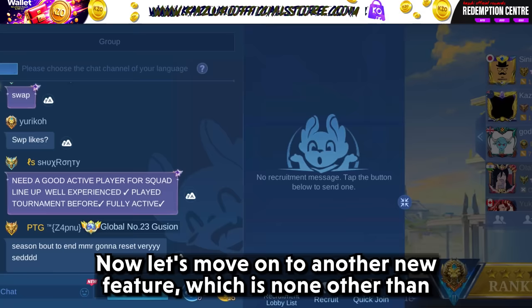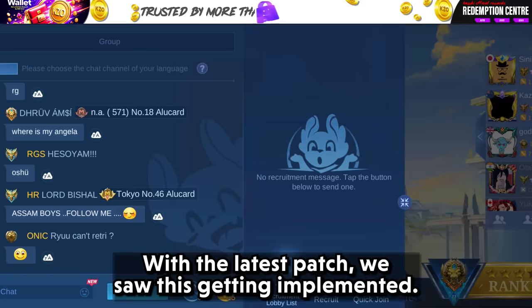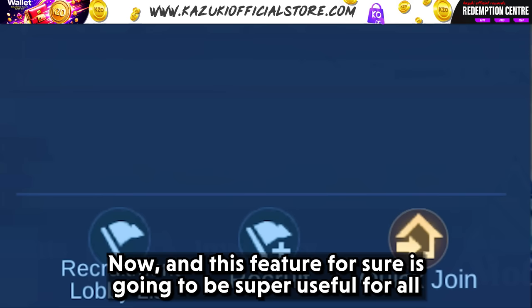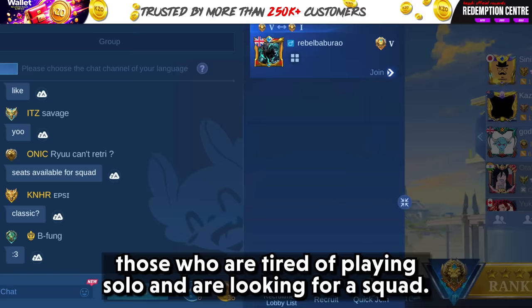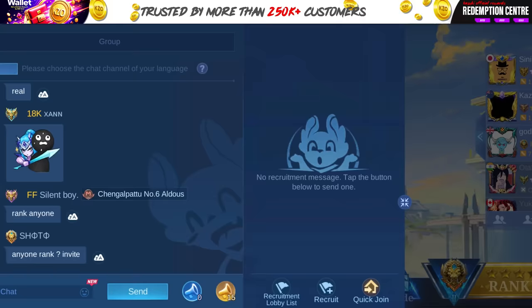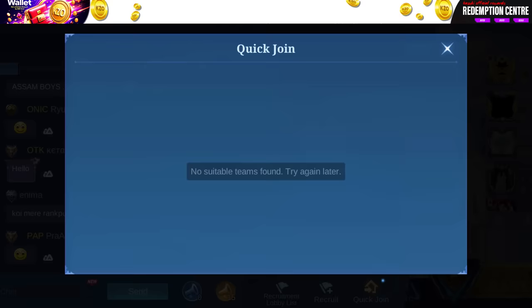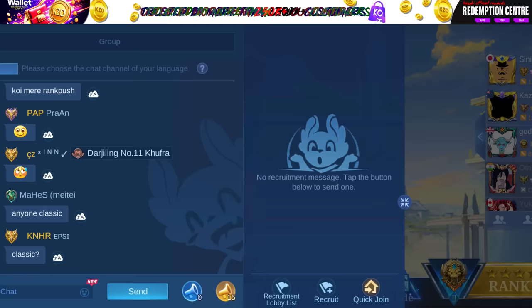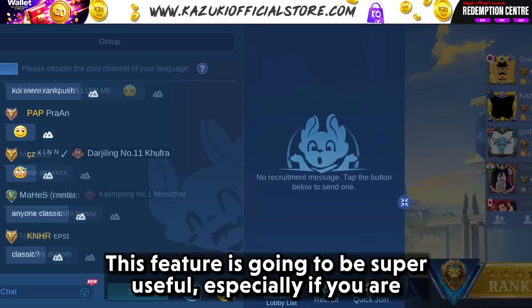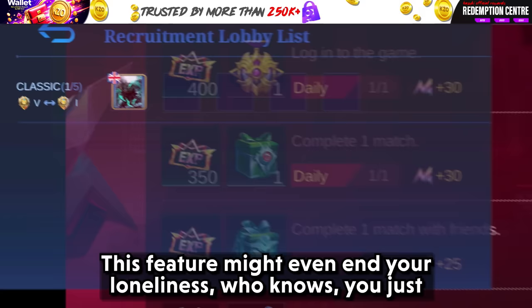Now let's move on to another new feature: the new squad recruitment feature. With the latest patch, this was implemented. The new recruitment can be found here and this feature is going to be super useful for all those who are tired of playing solo and are looking for a squad. There is also a new recruitment lobby feature where you can find all the lobbies available, with so many options to choose from so you can finally play how you want. This feature is especially useful if you're trying to complete all the play-with-friends tasks for events — it might even end your loneliness. Just open the game and start trying.